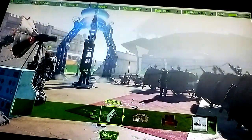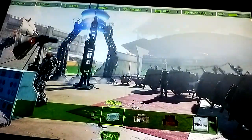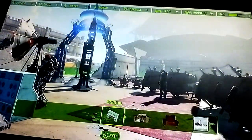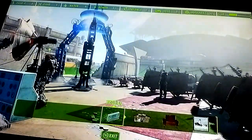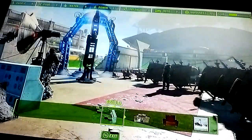Hey everybody. Chances are if you're watching this right now, you're like everyone else and you're just having a really hard time trying to do this quest for Fallout 4 where you have to connect everything, and then get into the teleporter and then go to the Institute.